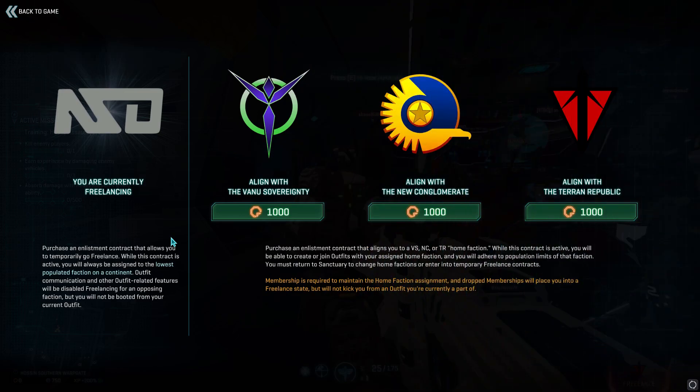One last thing: if you want to show allegiance to a faction you need a premium account and another thousand certs just to show that allegiance. I don't see a reason for you to start playing NSO except for testing the new vehicle and weapons — you have so many weapons in your main faction that you've already mastered. Thanks for watching and see you next time, bye bye.